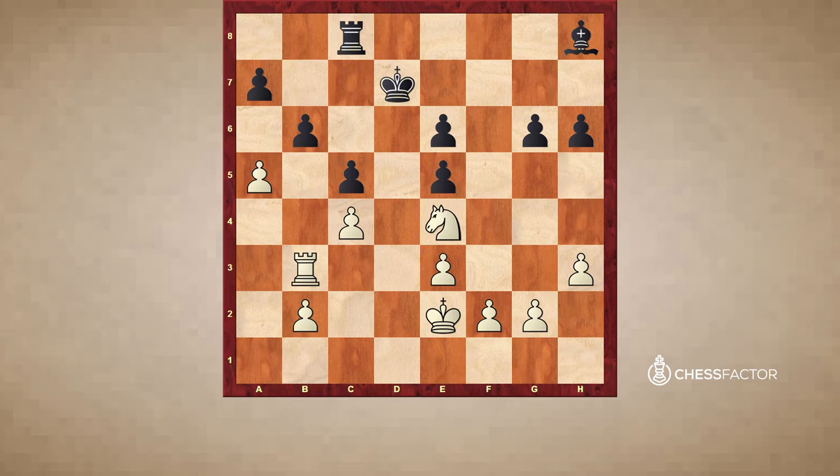bxa5 does not look very pretty of course, so Kc6 was played, a6, axb6, and now Ra3. We have created a second weakness — not only is there the pawn on e5, but black also has to defend the squares on the a-file. And this makes black's defensive task a lot more difficult.